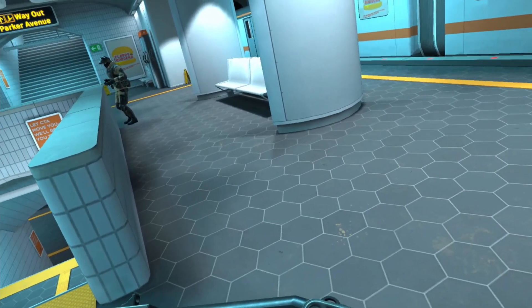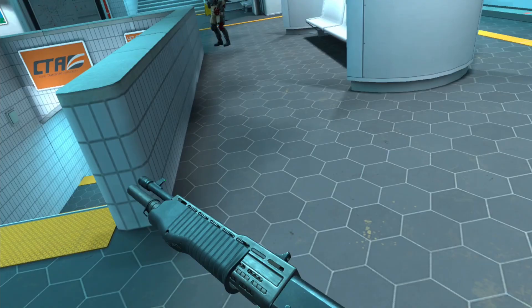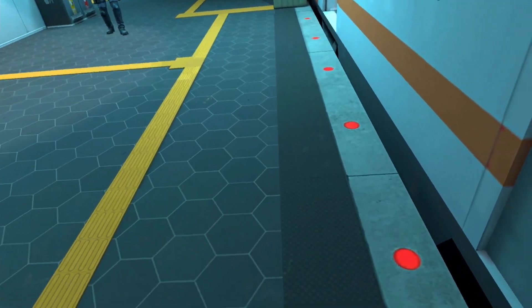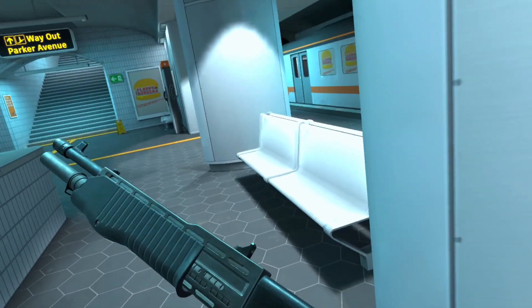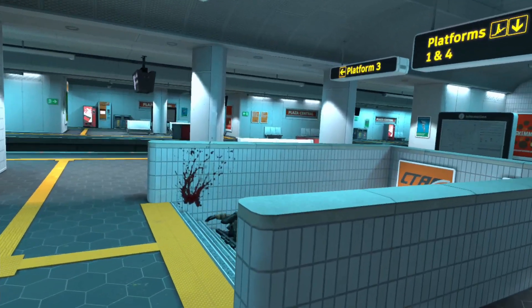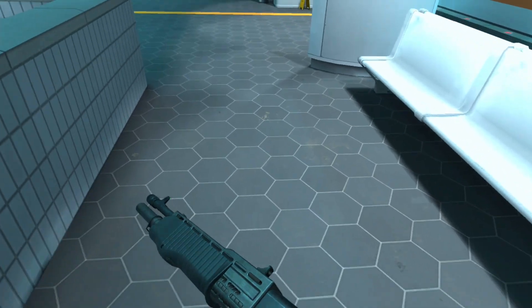Coming in at number 5 is the Spaz shotgun. I've almost never seen anybody use this. Just look at the damage — it took four shots from a shotgun to kill somebody. The sawed-off shotgun kills in one hit from close range and costs less than this. If you get lucky you can land a headshot with the Spaz, but you're just spraying it doing no damage, and then you have to load each shell individually. You could have had an AK, G3, any assault rifle, or even a Deagle — basically anything that does more damage than this.